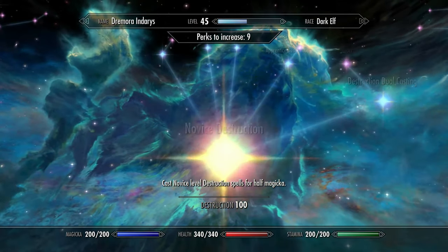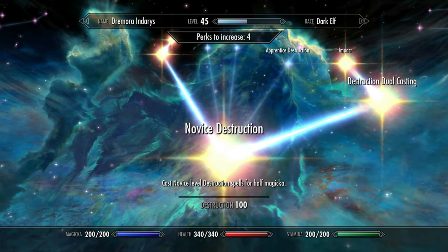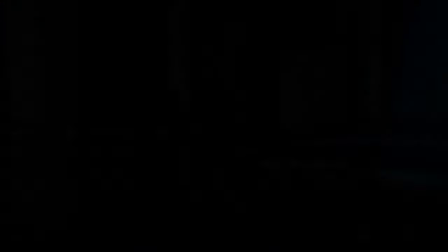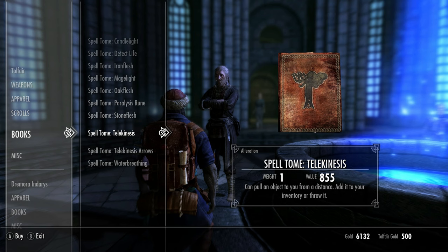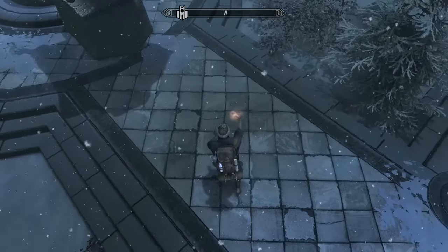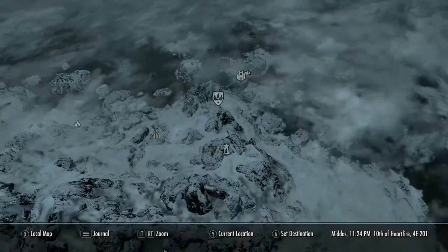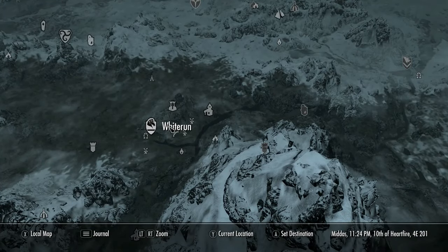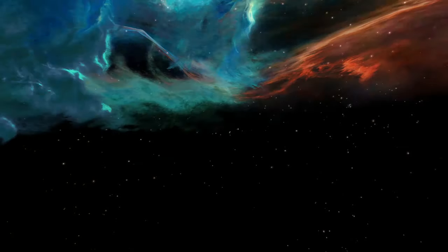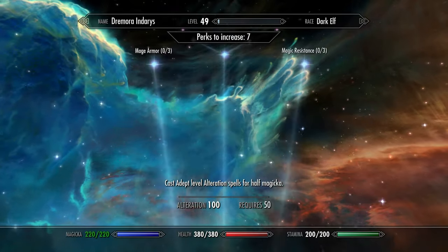For Destruction perks, I'm going to spend 6 here: Novice, Dual Casting, Impact, Augmented Flames 1 and 2, and Intense Flames. Now travel back to Winterhold and join the College — this is where you want your Alteration skill at level 40. Once at 40, Tolfdir will sell the Telekinesis spell. Purchase this and then switch over to your 100% alteration cost reduction set. Drop any item you don't need on the floor, and then similar to Destruction, pick up the item and without letting go, click onto the world map and fast travel across the map. That is Alteration at level 100 as well, even quicker than Destruction. For our Alteration perks, I'm going to put 5 in — the 3 main ones are Magic Resistance 1, 2 and 3.